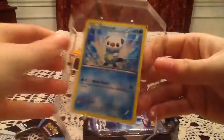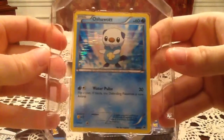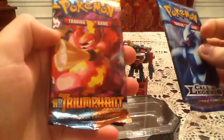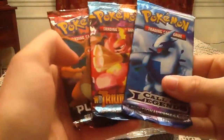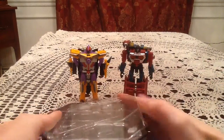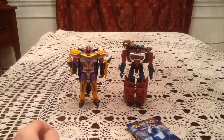Inside we have the Oshawa Promo — it is black and white number 3. Very nice card there. And then inside for the packs we have Call of Legends, Triumphant, and a Supreme Victors. That's actually what I kind of expected from the Emboar and Samurai tins originally. No amazing surprise there, but still hopefully there's some amazing surprises inside the packs.